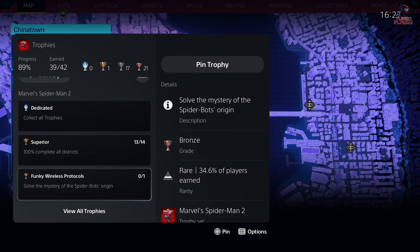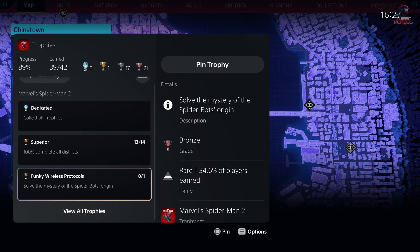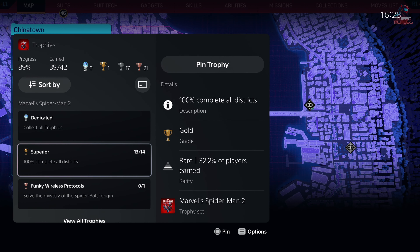Hey guys, welcome to Turbo Play. Today we are getting the platinum trophy in the game Marvel's Spider-Man 2. As you can see, only these three are the pending trophies I have to earn. The last part is Funky Wireless Protocols, where you have to search for all the spider bots in the city. You can go to Google and search for the spider bot locations to find them. After completing that, we'll also be getting Superior — 100% complete all districts — and once we get that, we'll also be getting the dedicated trophies.